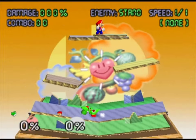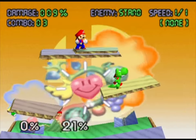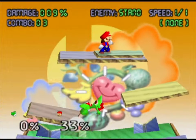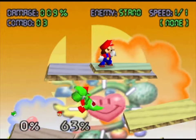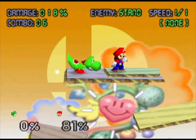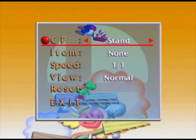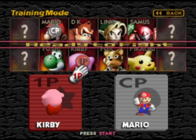We can also do this move. Trying to do it right. Nice - it's like a shotgun! It's like a shotgun. Alright, Mario's on screen. Now let's try out Kirby.